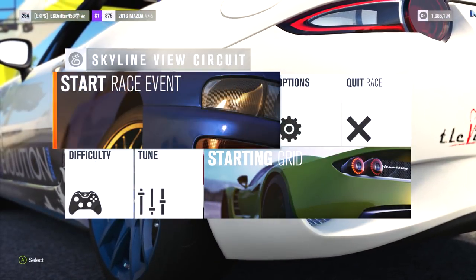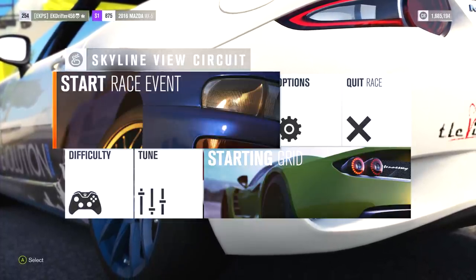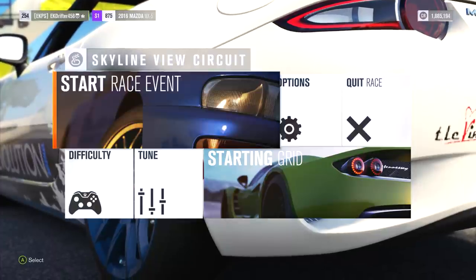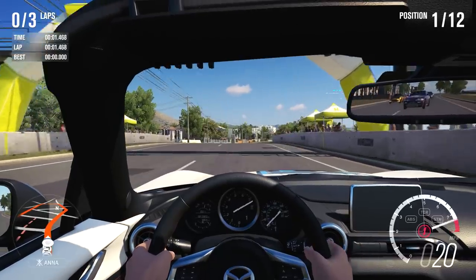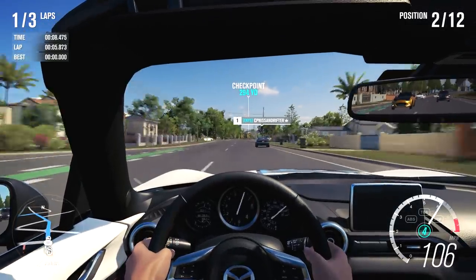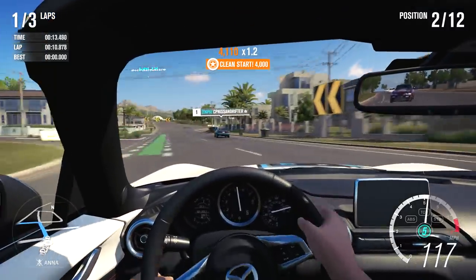Here we are at our first racing event — the Skyline View Circuit in Surfers Paradise. We're going up against a lot of other JDM cars in the little Mazda, and I think it looks really, really good. I've challenged myself a little bit: I have turned off the driving line. I normally only put the braking-only version on. But the game has been nice to us — we're starting from the front. I'm going to keep it in mostly cockpit view for this episode as it helps me focus and makes you feel like you're properly in the race.